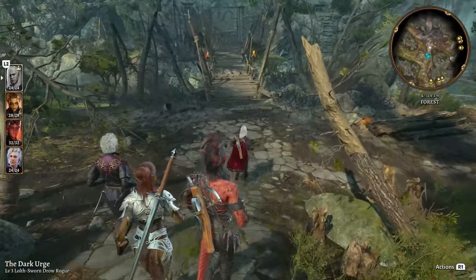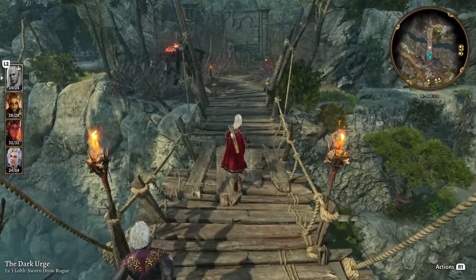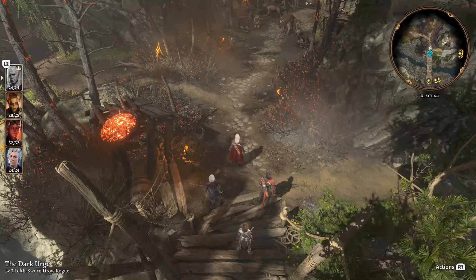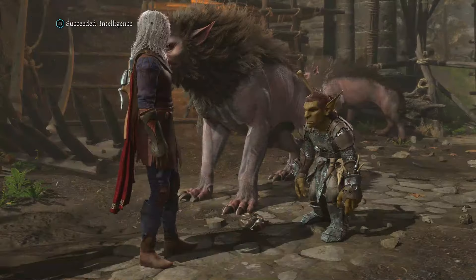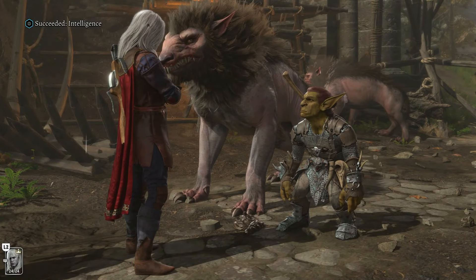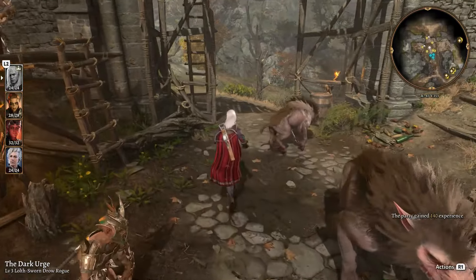Once done looting, pickpocket Nettie — sneak right behind her, save the game first, and steal another supply pack from her. Then run away before she notices anything happened. Continue toward the southwest, go back to the entrance up the big stairs, and that takes you back outside.